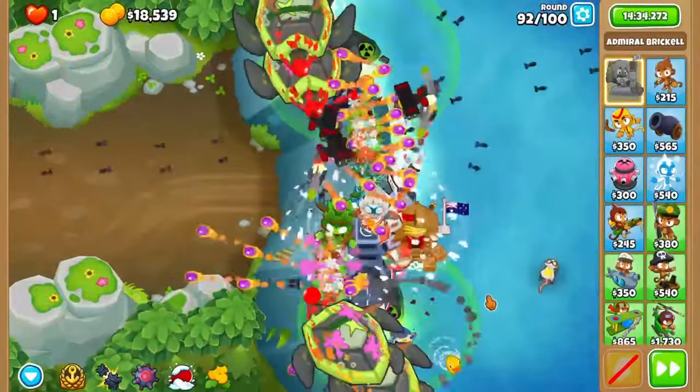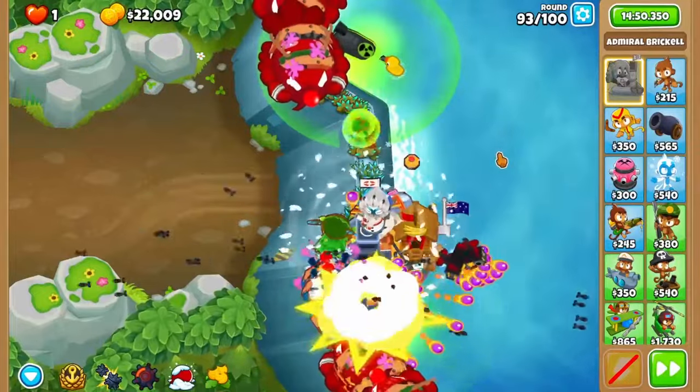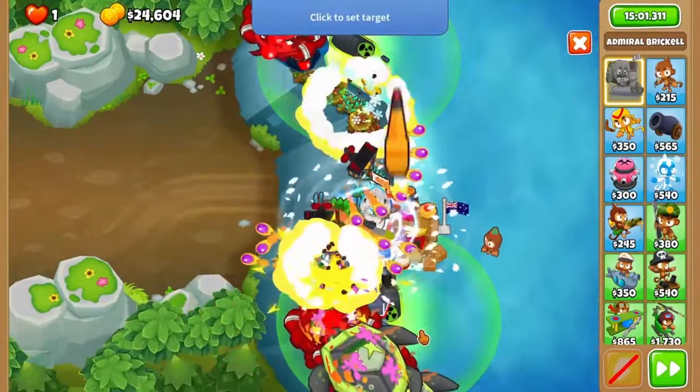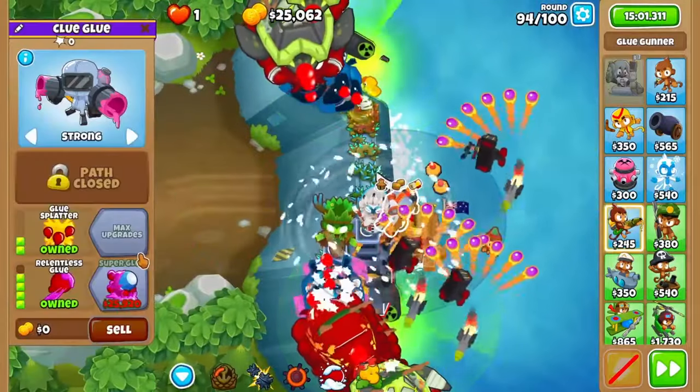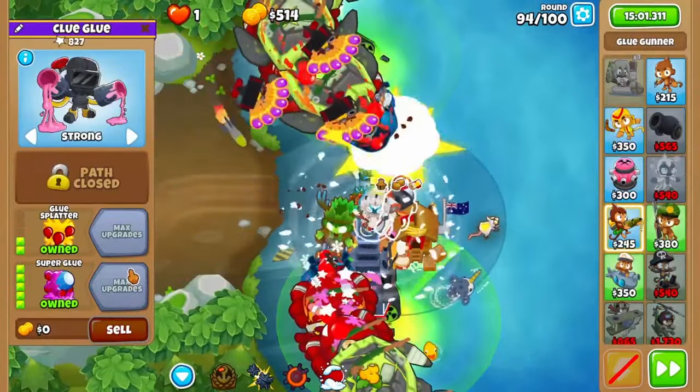Moving on to 92, mega mine the bottom wave once all the ZMGs start to pop out. Use naval tactics again on 93 with the DDTs to play it really safe, then mega mine the ZMGs on 94 once again. This will afford you the newly buffed super glue, so buy that up and be completely safe.